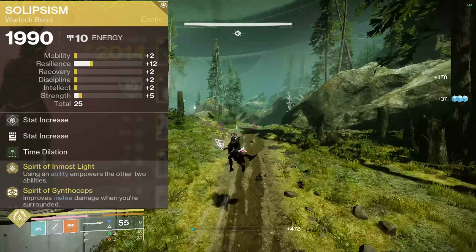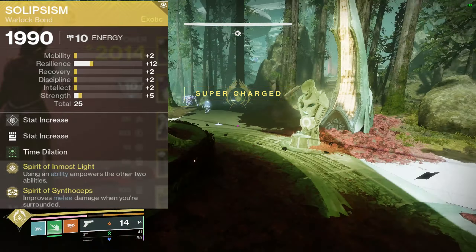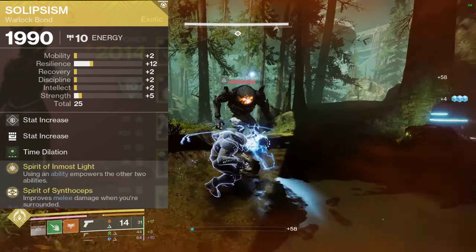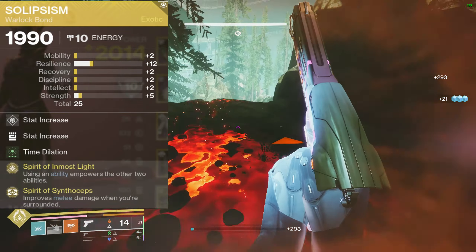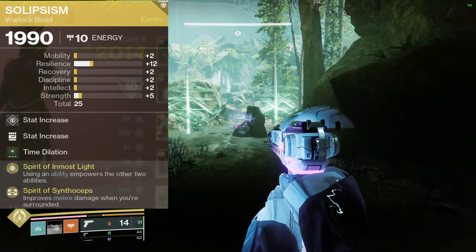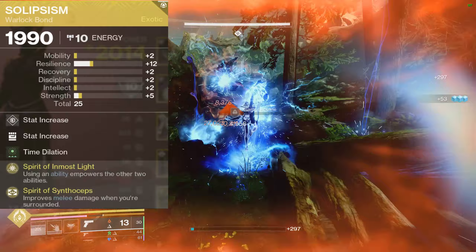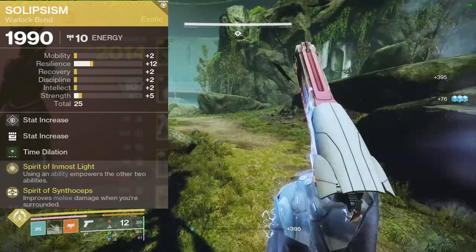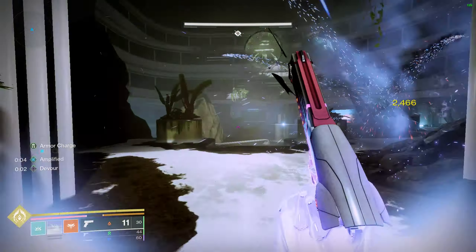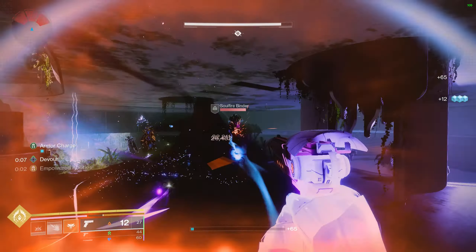I have a mod on the class item — I was using Time Dilation, I pretty much always have Time Dilation on. But you could use Outreach, or a couple Outreaches, or a Bomber and an Outreach, because this is such a good ability spam build that you're constantly using all your abilities. The only downside is you'd be using your class ability to reduce cooldowns, but in most of this gameplay I don't use my class ability intentionally as a safety precaution — it's my only way of healing.